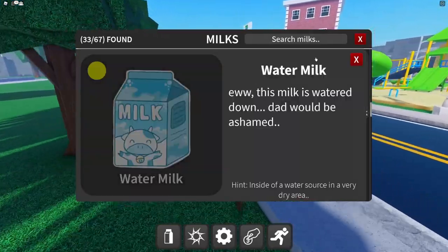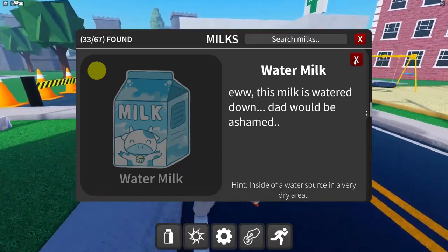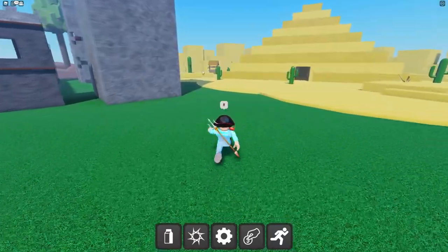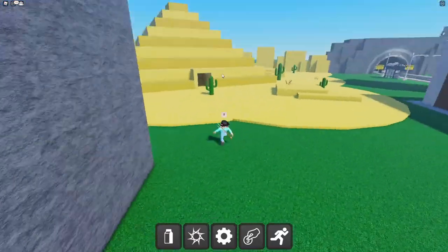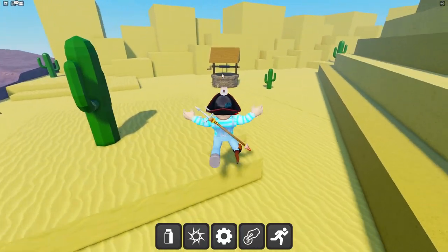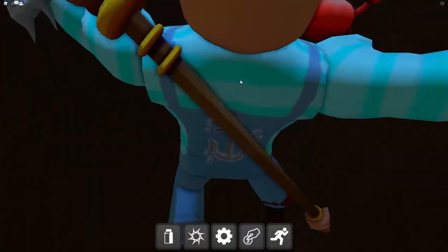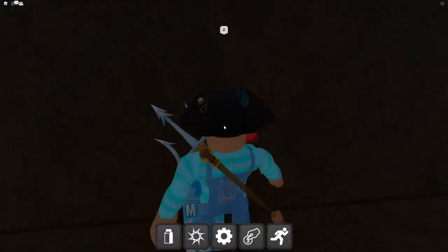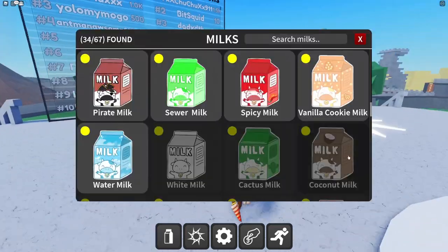Water milk — 'this milk is watered down.' The hint says 'inside of a water source in a very dry area.' It's inside a well — I just fell down the well, but there's a water milk in here!